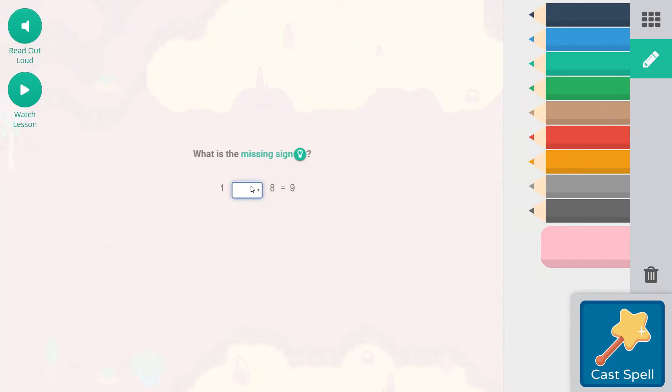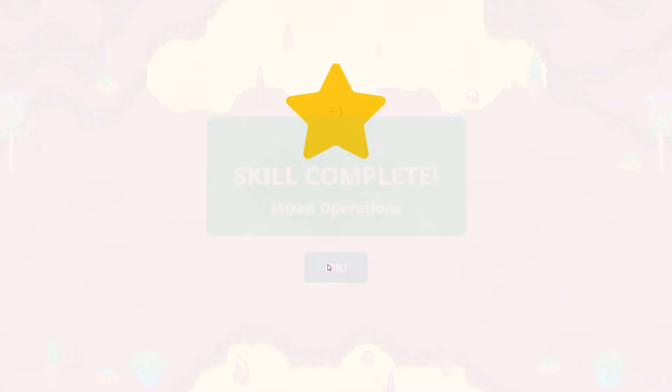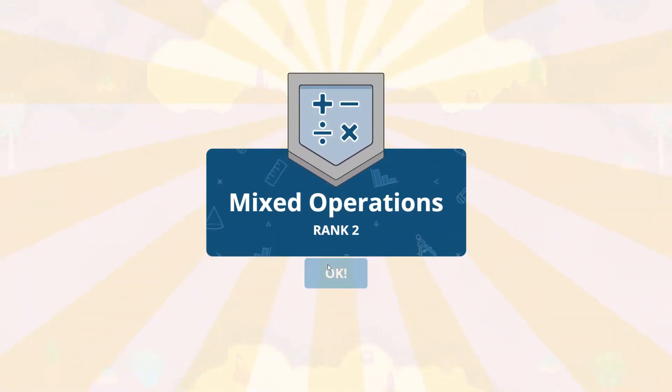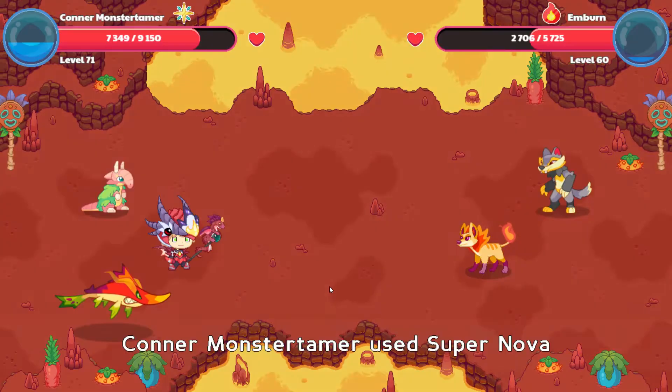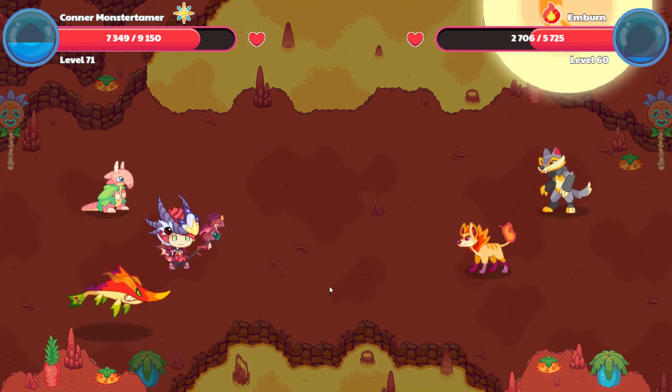1 plus 8 is going to equal 9 — the two parts equal the whole. Another skill up — skill complete for mixed operations! Fantastic! And it's a rank up. So cool! Woohoo! Make sure you take the time to celebrate when you get your skills complete and when you get those rank ups.